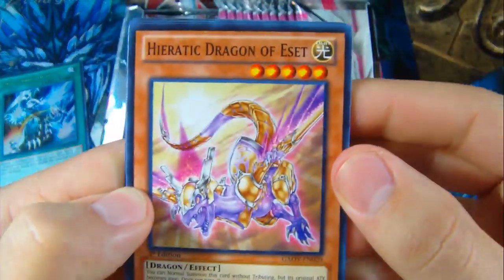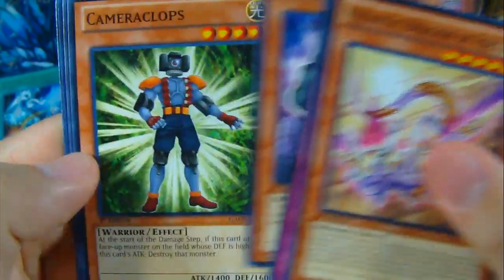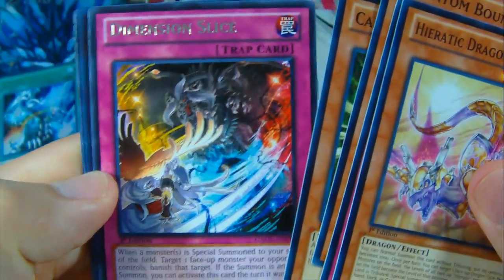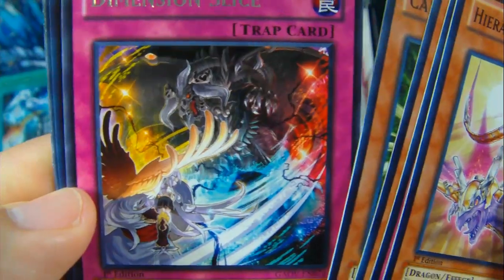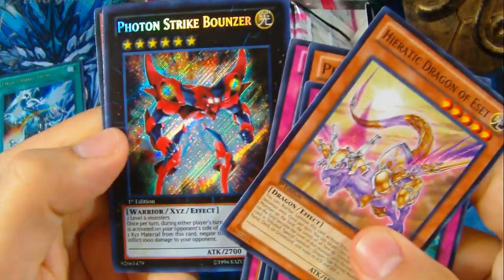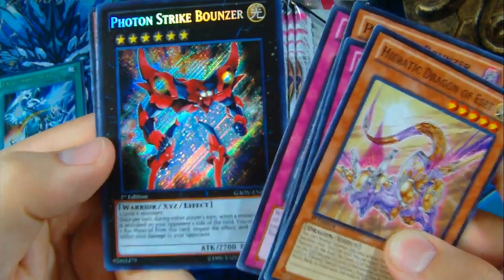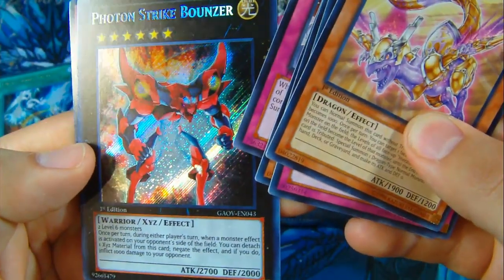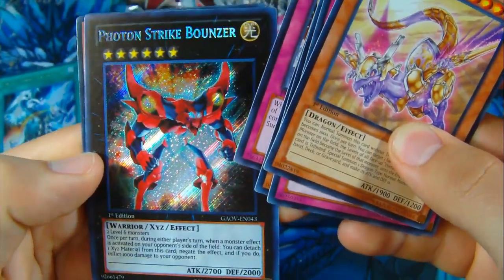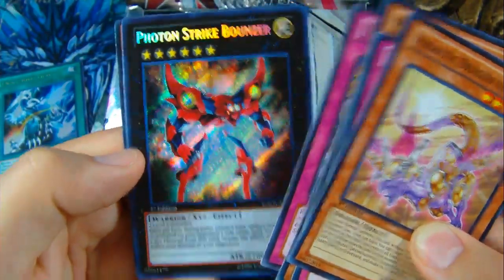Next pack. We have a Heretic Dragon of Eset, Inzektor Gauntlet, Phantom Bouncer, another Camera Clops, Dimension Slice — got a lot of stuff going on in that picture. And oh baby, Photon Strike Bouncer! Yes! Oh man, I was hoping I'd get one of those. Definitely one of the key cards. If you guys don't know what he does, he's like an Effect Negation — once per turn. Photon Strike Bouncer — sweet! My second pack, it's crazy.